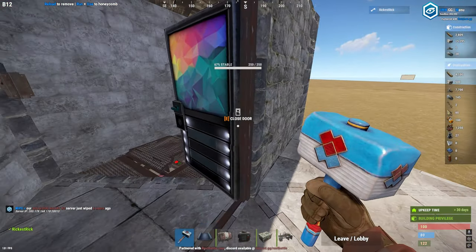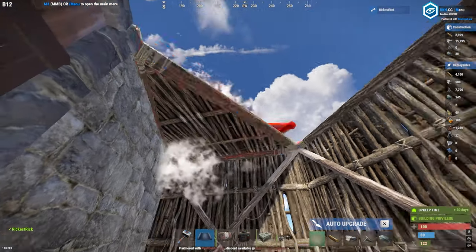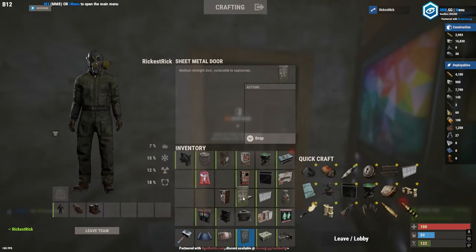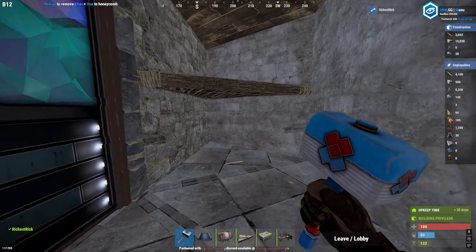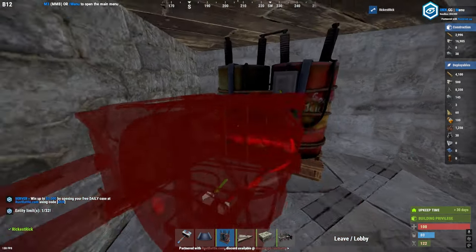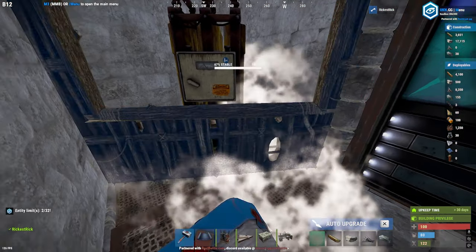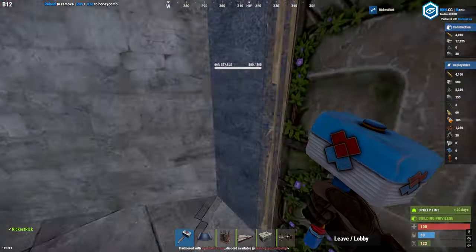Once we are on the top floor, we can start expanding the base a little bit more — hold this in and put the doorway here, seal off everything with triangles, and put the triangle frame. Here we can add an extra shelf for the medium batteries, and we cover these batteries with a window frame — same with this battery. This is just so we can protect our valuable electricity once the turrets are set up.